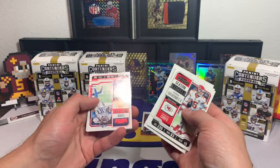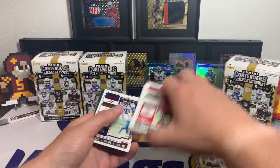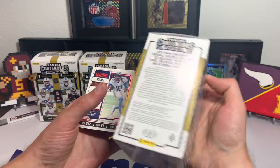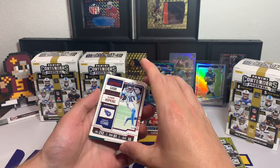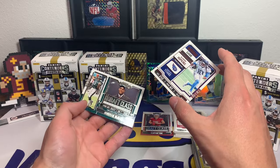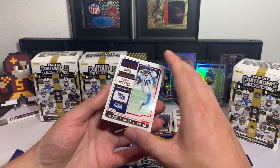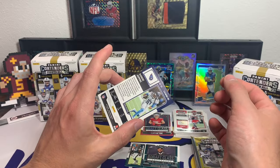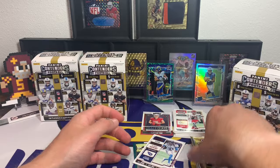Irmo Ross, Saint Brown, Kavon Thibodeau, A.D. Hop — that is the red parallel, a Game Ticket Red. Followed by a Draft Class Donovan McNabb — little throwback with that one. Game Ticket Red D-Hop, we're going to put that in a separate pile.